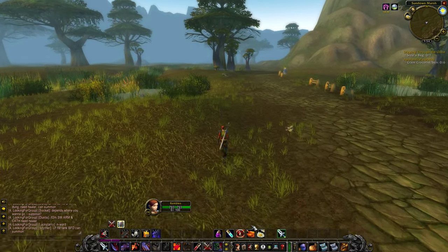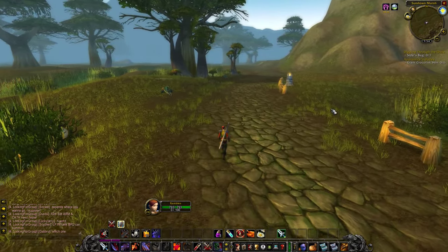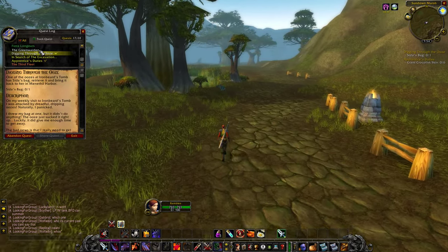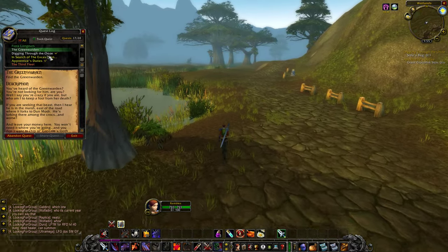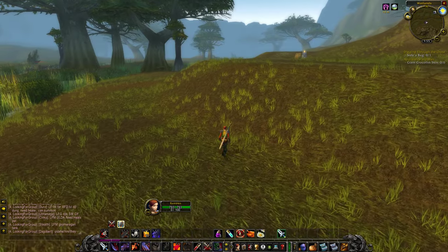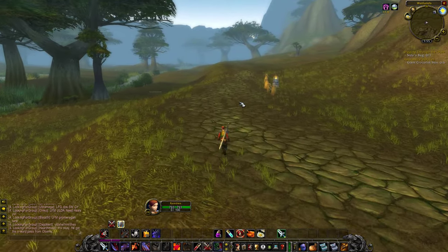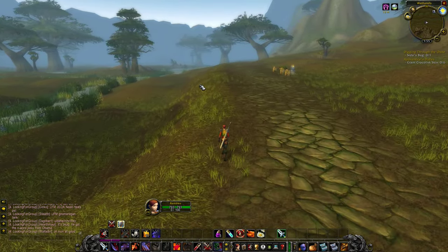We're back here to work on some of the solo stuff we can do in the Wetlands. We can look for giant crocolisk skins, we can find Sita's bag, and more importantly we're going to find the Green Warden because this is a green quest. I know he's going to have a couple of follow-up quests for us. We're heading out to the east - I'm about 85% sure that's where he's at. I remember him being on an island where from a distance you can see strange mushroom trees.